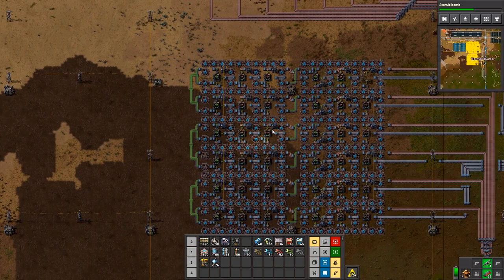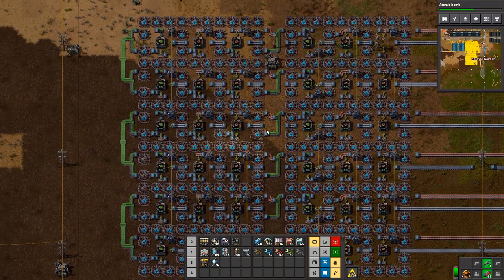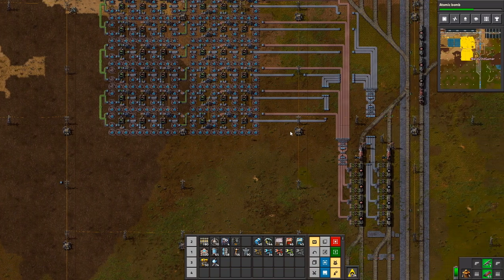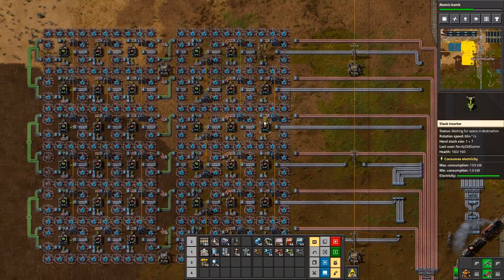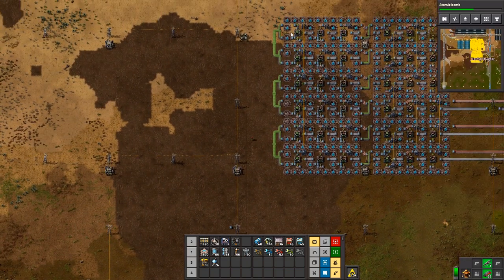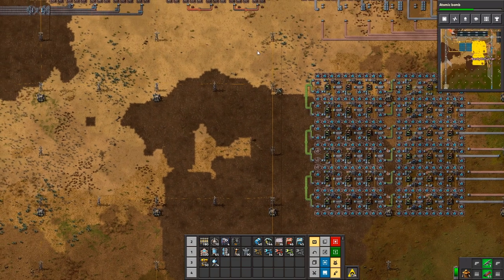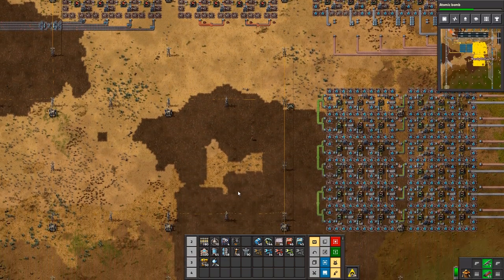Evening all and welcome back to Factorio. I am joined as ever by Nog. I have built a green circuit production site here — it's six machines wide, so 12 machines total making green circuits. They are going to be turned into processing units together with the red circuits we have up here. So that is pretty cool.